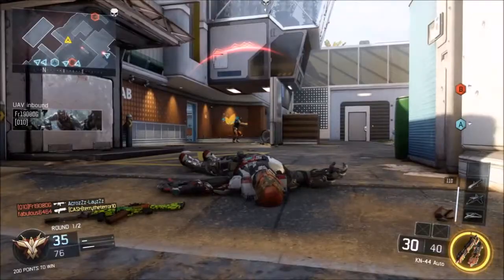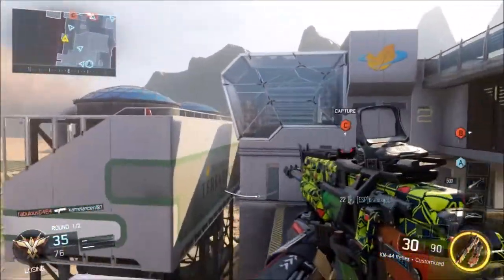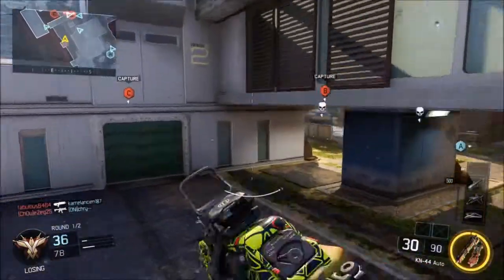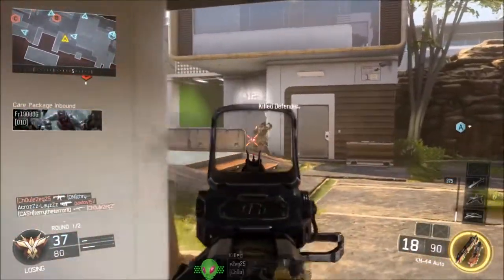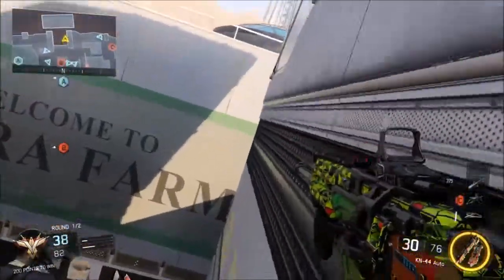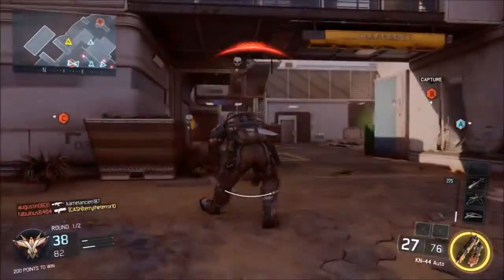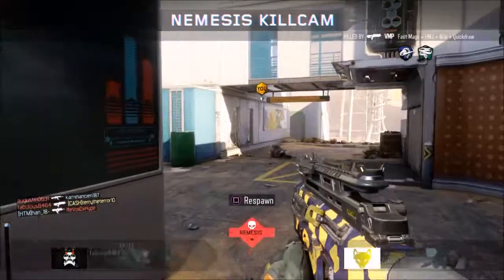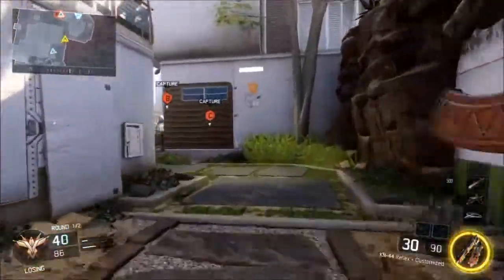I thought a guy was at the objective or not, but I feel like someone's gonna come over there any second. What I like to do is just change up my routes just to keep people guessing. No chance — that is such an OP gun, but when I use it I do terrible with it.